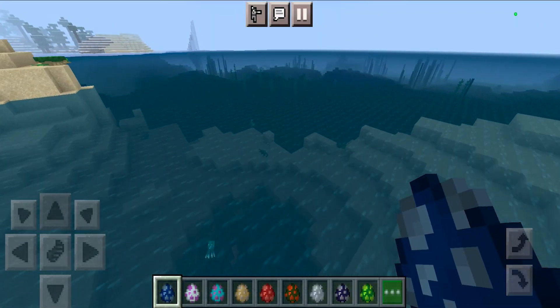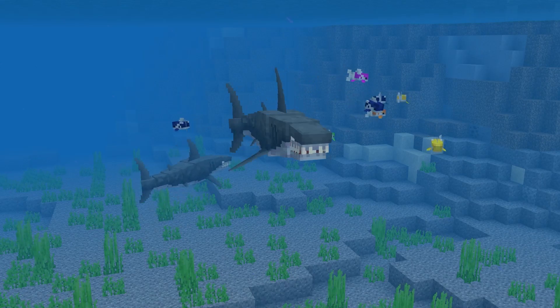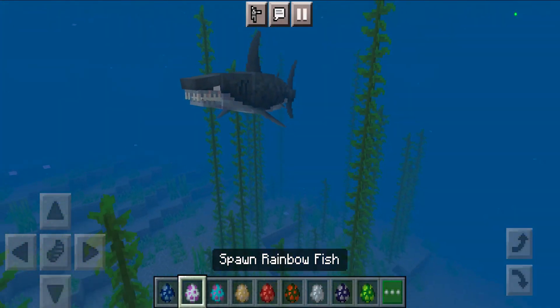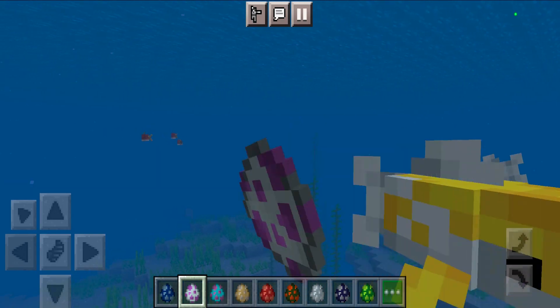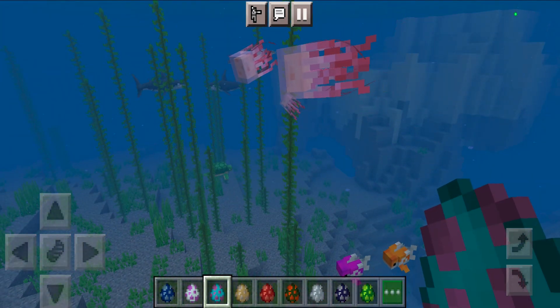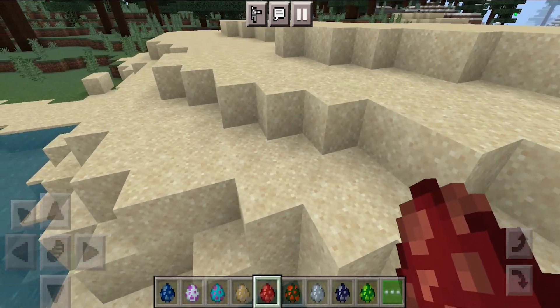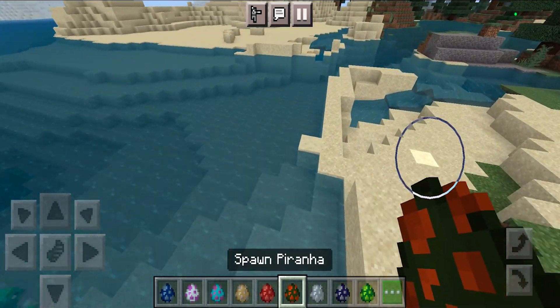Next up we have the Minecraft aquatic update. This is going to add a bunch of aquatic mobs that you would normally find in real life, such as sharks which have these crazy realistic 3D models. We also have the rainbow fish which looks so cool, and the jellyfish which looks so sick — it looks like it's straight out of Spongebob. You can find all these mobs naturally generated in your world.